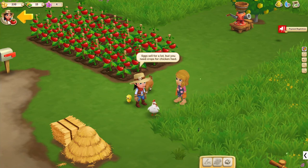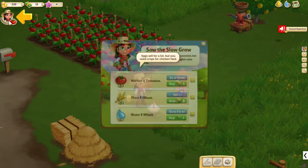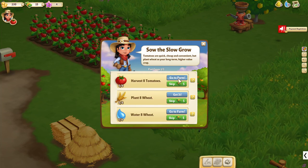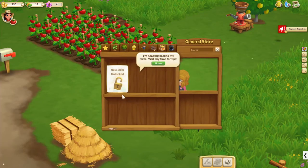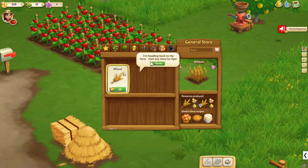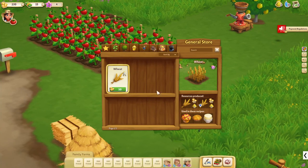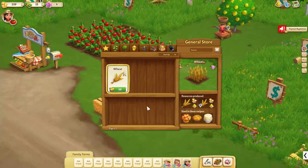Eggs sell for a lot, but you need crops for chicken feed. Harvest tomatoes, plant for wheat. I am heading back to my farm — visit anytime for more tips. Okay, thanks. Looks like I am on my own for now.